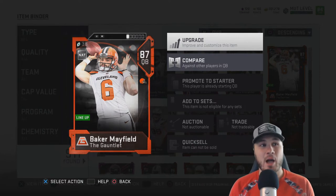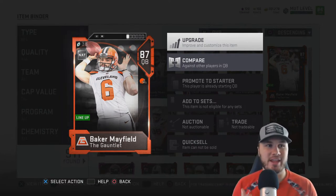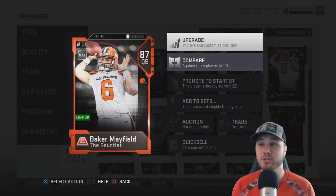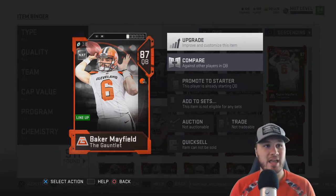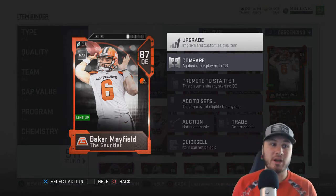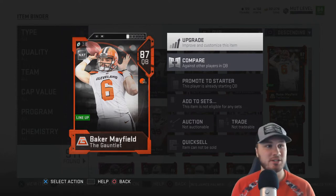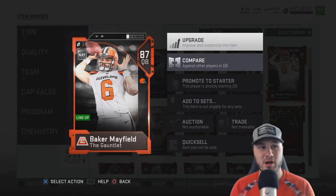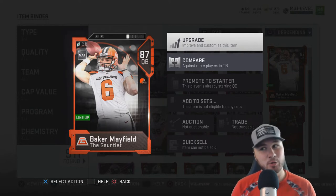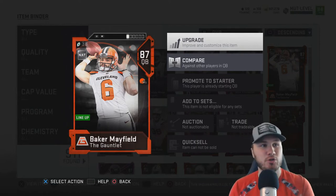What's up guys, JV here. Today I'm going to show you how to get the 87 overall Baker Mayfield card in Madden 19 Ultimate Team. As soon as I saw this card was available and that you didn't have to pay a single coin to get him, I was excited. I'm a Browns fan so that helps, but secondly he's the number one overall pick and he's a little bit quicker than what you might think.